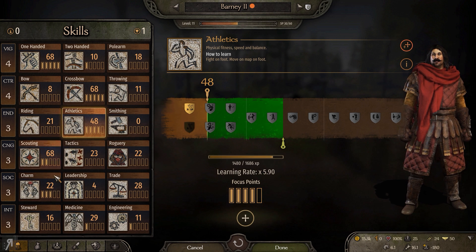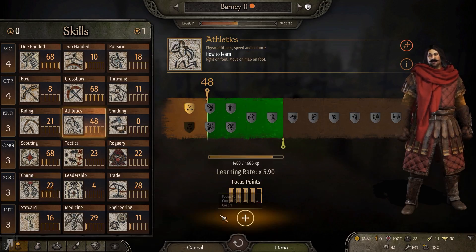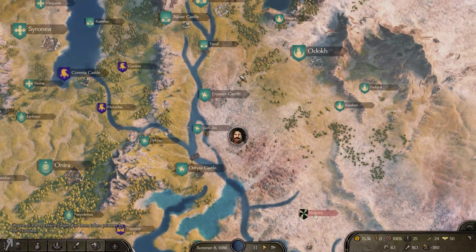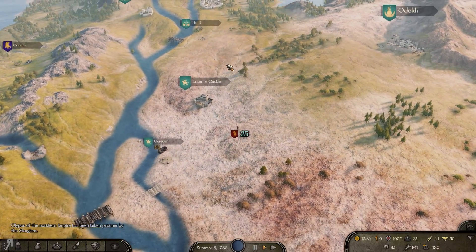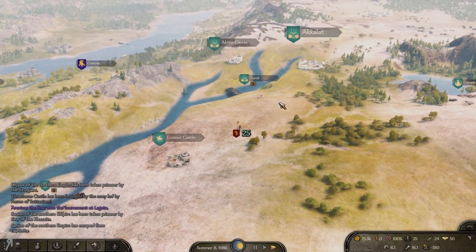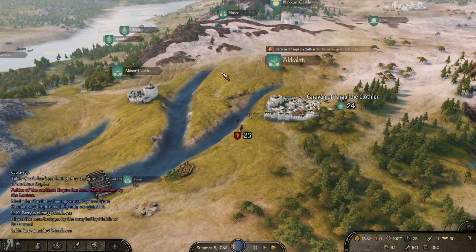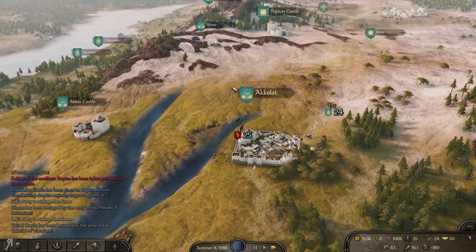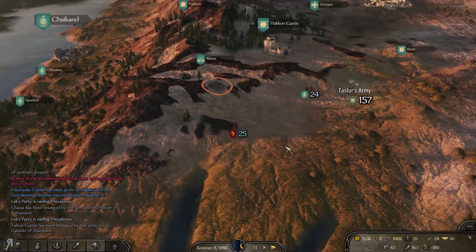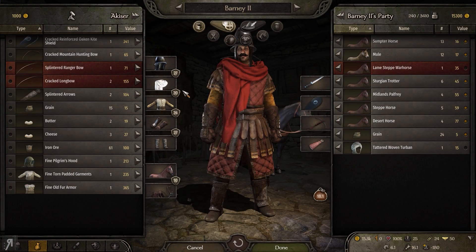I don't really know what to do here - either charm or athletics. I think athletics so that we can just continue leveling it up really fast. Now you might notice we're no longer at war against the Kuzait because I'm no longer a mercenary for the Southern Empire. Don't worry, I'm not going to be leaving them alone - I will be rejoining them potentially as a vassal in the near future.